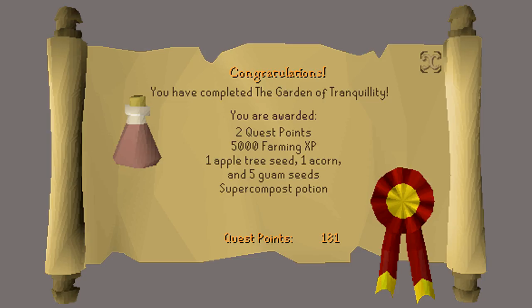Congratulations! You have received 2 quest points, 5,000 Farming experience, 1 apple seed, 1 acorn, 5 guam seeds, and a 4-dose compost potion. Thank you so much for watching. I hope that you enjoyed this guide and found it helpful. If you did, please subscribe for more and I'll see you next time.